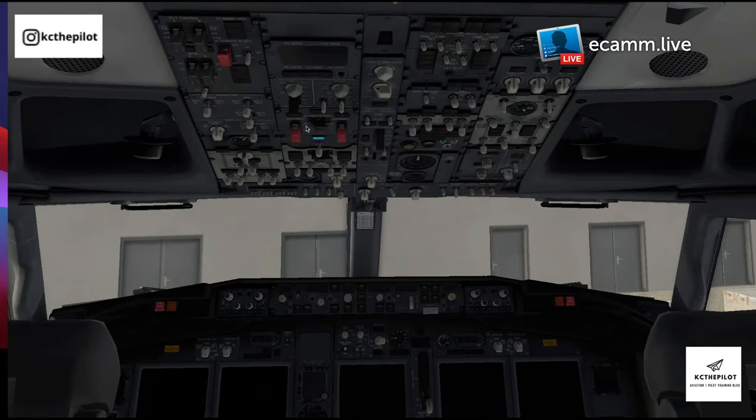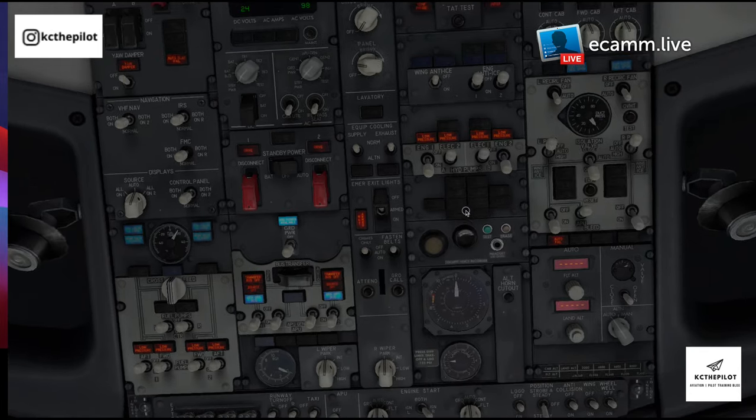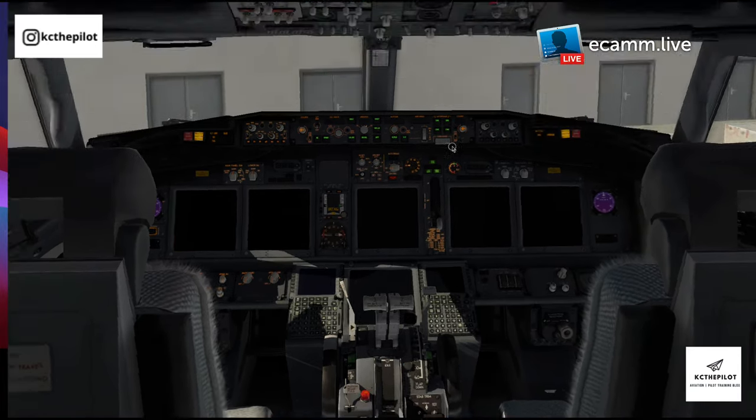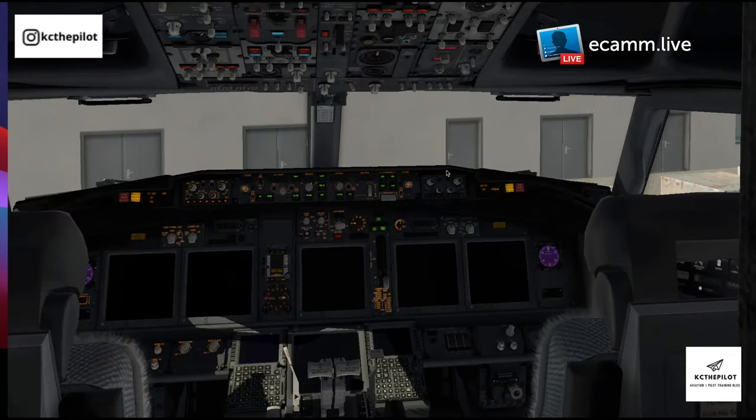The first thing we can do is put the battery on. As the battery goes on, we need to make sure the aircraft is safe. Make sure the hydraulic switches are both off. I'm just getting the hang of X-Plane so my view moving around isn't perfect. We then check the landing gear lever is down and that we have six green lights — three on the roof and three on the top.